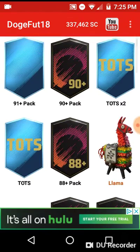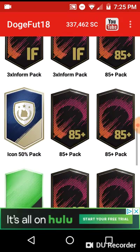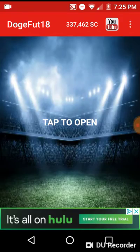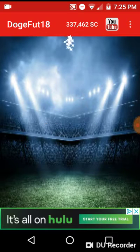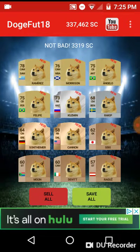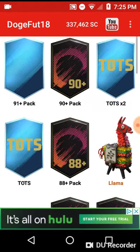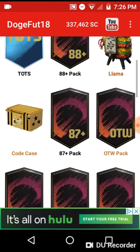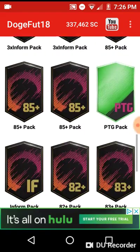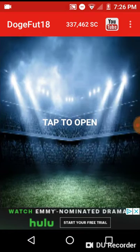I'm gonna start with icon 50 — we got the icon 50 pack. No icon though. I'll keep it. Let's go to my packs. We'll wait on TOTS. I'll go with inform packs — old and new inform pack.